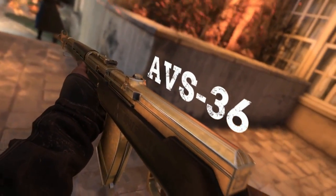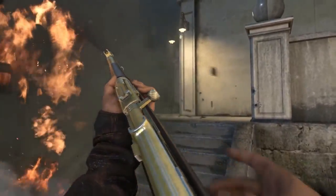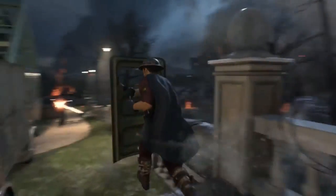The ABS-36 rifle — this Russian Widowmaker can reload faster than you can say pretty much anything in Russian. And lasties but not leasties, the push dagger — for when your punches aren't quite pointy enough.